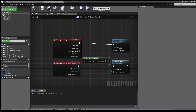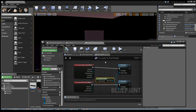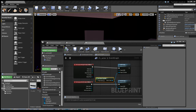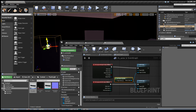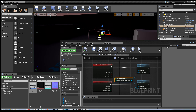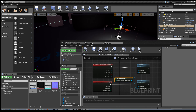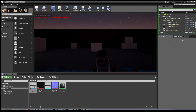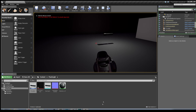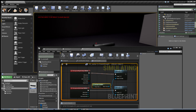I'll give a quick demonstration by dragging the actor into the world. I'm also going to put a Point Light in there so it's easy to see - it's a black torch. Press Play. You can see it there. When the player enters the collision it triggers on, and when the player leaves the collision it disables input.